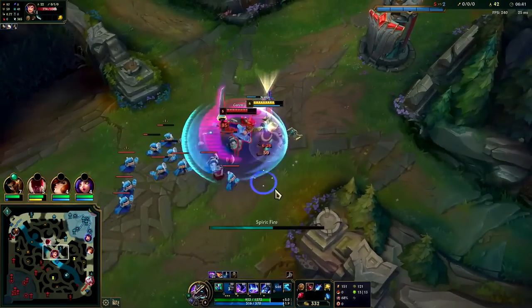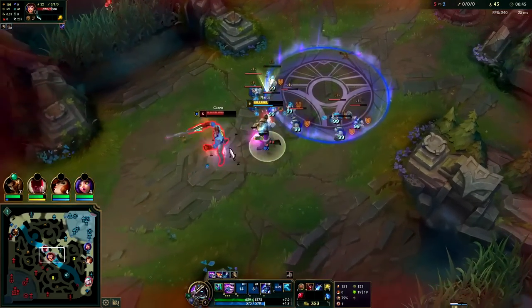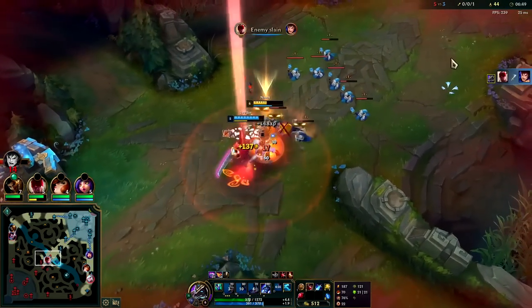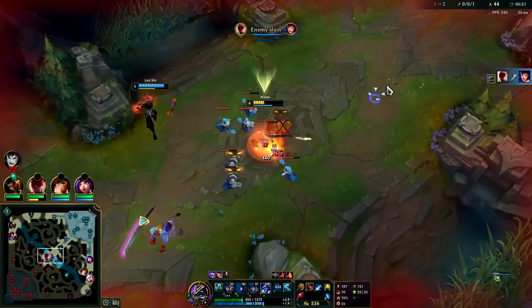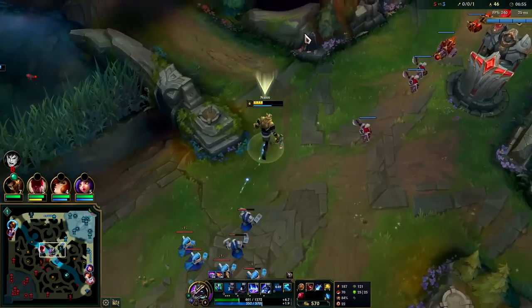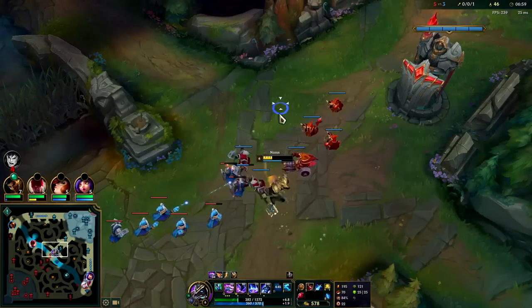Bop him with the Q, drop an E on his head. Auto attack, Q. He's dead. That was really solid for us — I don't even need to reset. I can heal off these and perma-freeze. They ran a really bad comp to play into me.